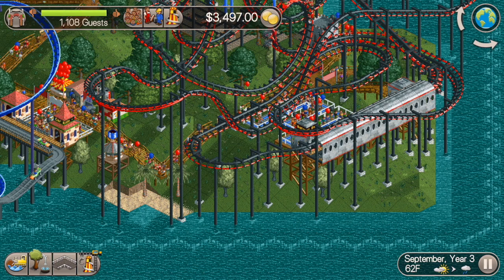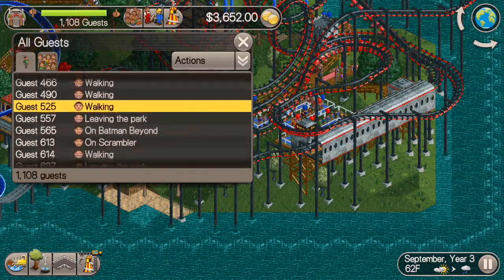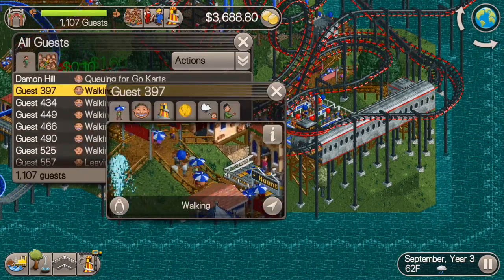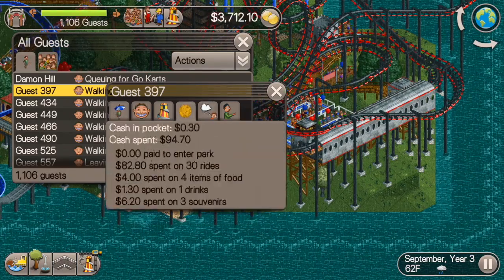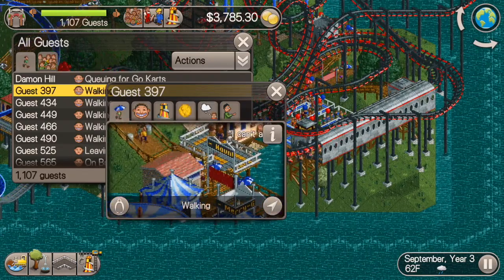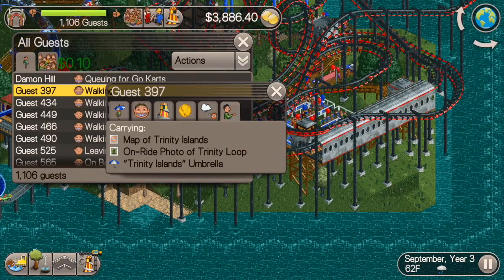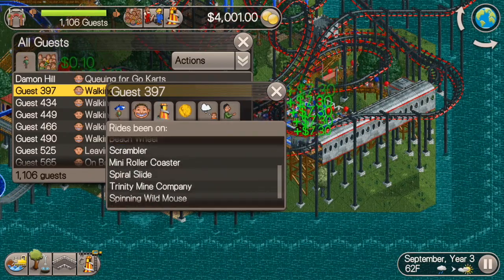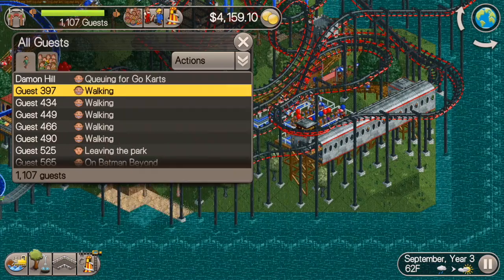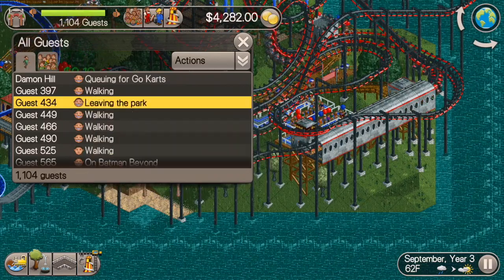If you go into the options, you can see I just went down to guest real names and I click that. Now you can actually see which guests have been in the park the longest because the numbers show which guests came into the park. So this guy has been in the park longer than anybody — that's guest 397. He has no money; he just spent 10 cents on going to the bathroom. So he's been in the park for a while and he's going to be leaving soon because he has no money. And these parks seem to not offer cash machines.